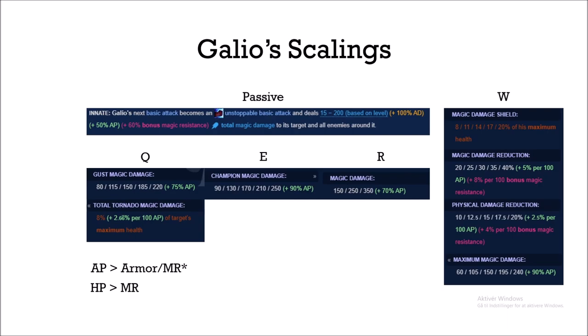When you're building a champion you want to always look at the scalings and how their abilities work so you can build the best possible items. For Galio's passive, as you can see here, all of his abilities have an AP scaling, and it's actually a really good AP scaling on Galio. He has really high AP ratios across the board, which means that obviously Galio should build AP.